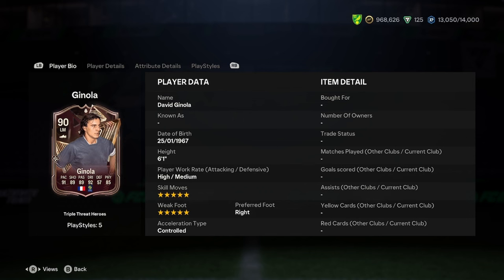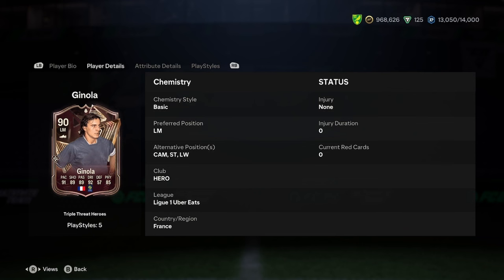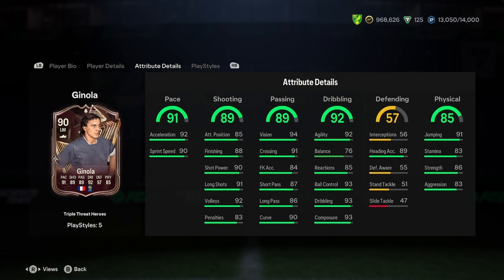He's 6'1", high/medium work rates, 5-star skills, 5-star weak foot — that is one of the reasons why he's very expensive. Right foot and control, so it's a good start there. You can play him at left wing, CAM, striker — all of them. And we don't need to talk about chemistry because he gets 3 chemistry as a hero.